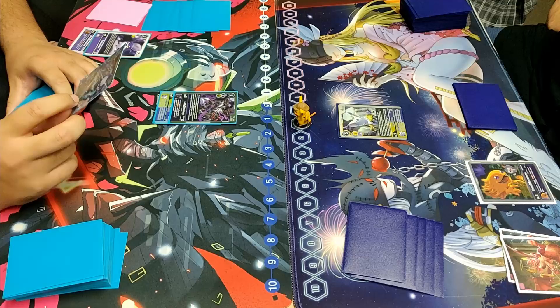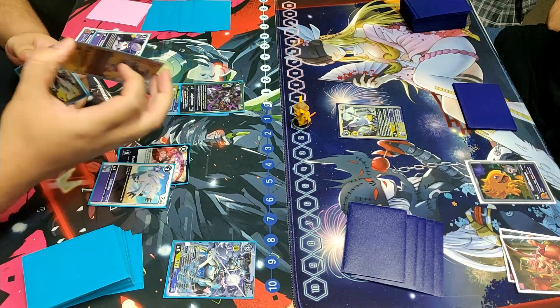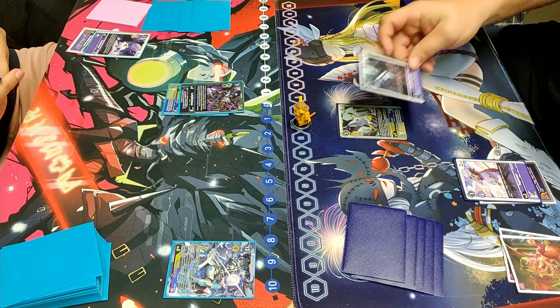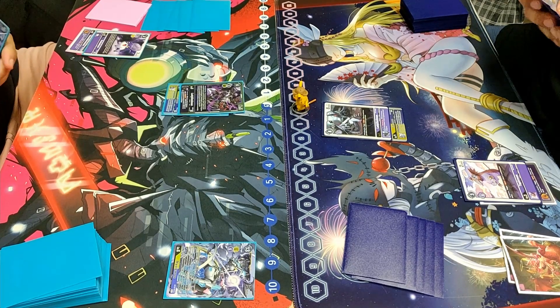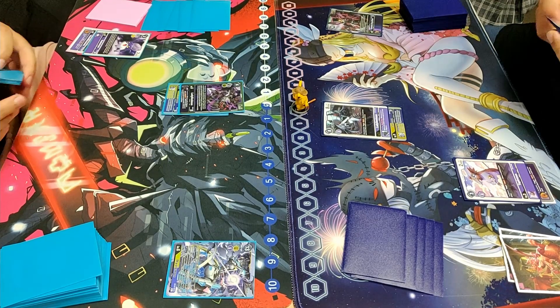Both players starting pretty strong here with their Gatomons, and then getting their Mastermons as well. LadyDeviSearch dumping the Mastermon to grab out more pieces. This will be pretty much a race to get to the Mastermon first. LadyDevi is a good pick here to try to draw into, but we see an early drop for the Loosemons — really good for the right Mastermon player.